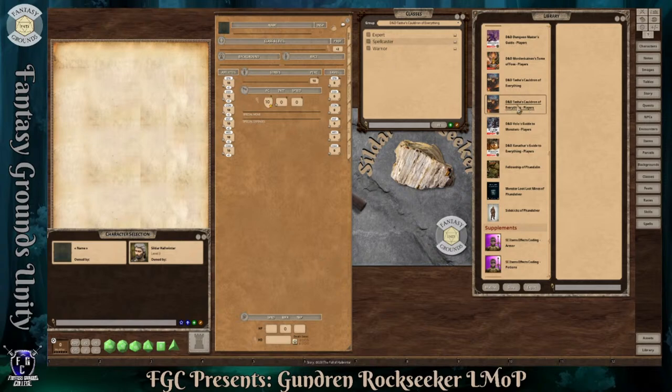So in order to do that, you need to make your assets and you should have the Tasha's Cauldron of Everything book loaded. The player side is for players, but if you load the actual book, you'll get two groups — one for players and then one for the game master to create sidekicks. And you have three choices: you have an expert, you have a spellcaster, and then you have a warrior. I thought of making him an expert, but maybe a warrior would be more fitting. I have Tasha's books loaded in order to make a player character version of a sidekick.